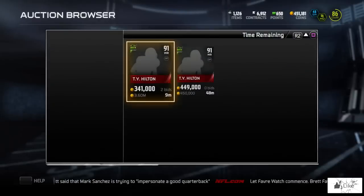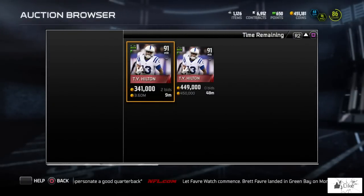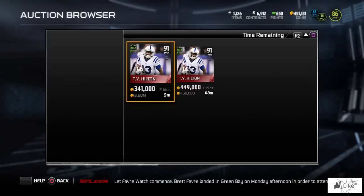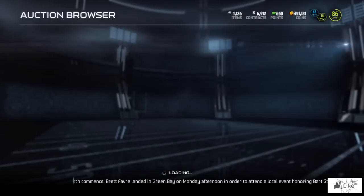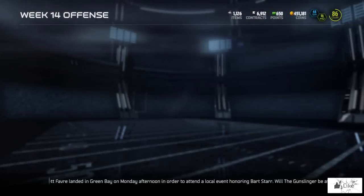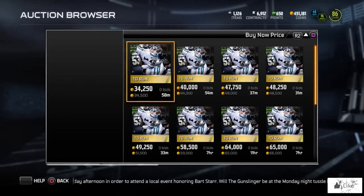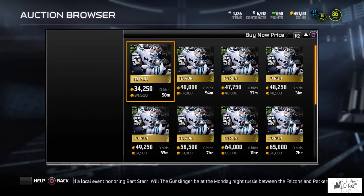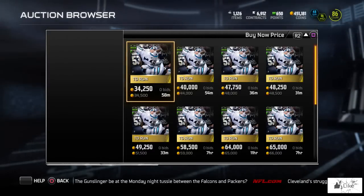Here we have an elite Ty Hilton. Let's get a price check on him. We have one ending in nine minutes with two bids at 341,000 coins, or you can straight up buy one out for 450k. I'm going to check out the collectibles because in recent weeks these have been known to go for a lot, especially on the first day of release. There's one 10k cheaper at 34,000 coins rather than 44,000.